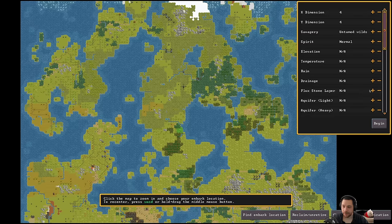And I'm also going to say flux stone layer — yes. I highly advise new players to do flux stone layer. What flux is, is it allows you to make steel. Trade is pretty limited in this game, and if you don't have flux stone on your home tile, it's going to be very difficult to make steel, which is one of the most efficient materials to make arms and armor. So if you don't have flux stone on your home tile, you're going to have to buy it all, and that's going to be real rough.